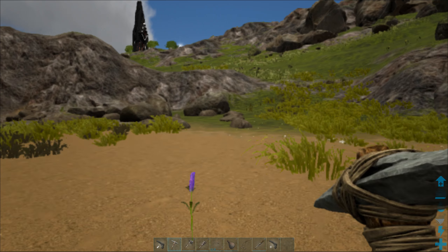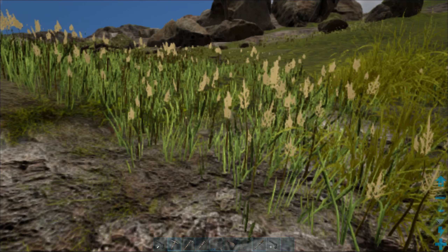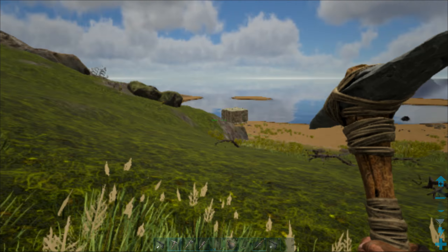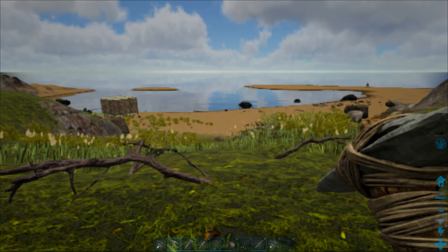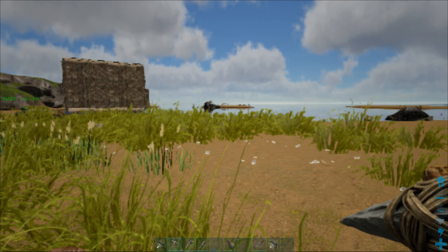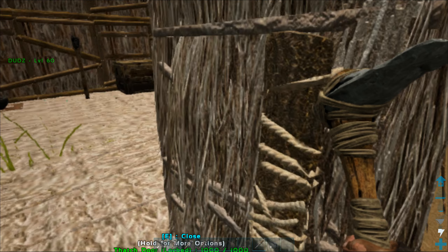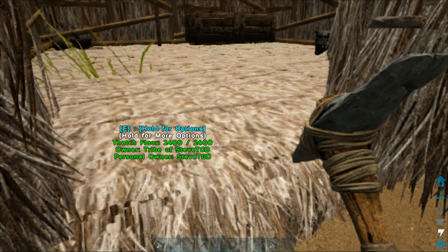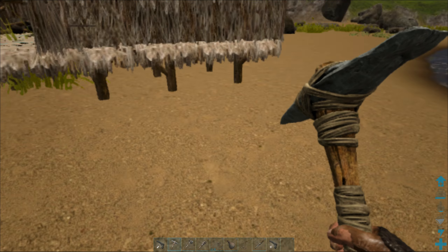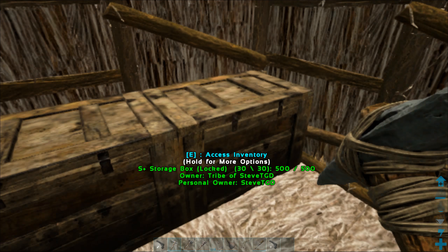Hello guys, welcome back! This is The Game Duo, I'm Steve, welcome back to another episode of the Ark Ragnarok series. Unfortunately Tony couldn't join us today - I've been calling him but he's not picking up. Since Tony's not here, we're going to be building a new base without him. It's going to be a wooden base. I've collected all the resources - a lot of resources with my parasaur - and made some narcotics as well.